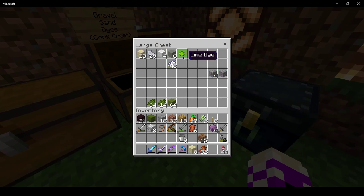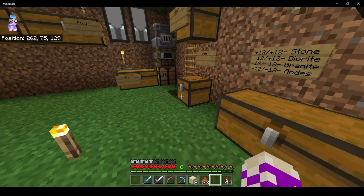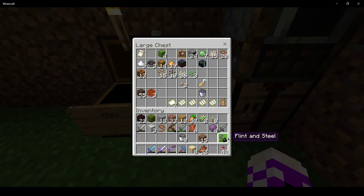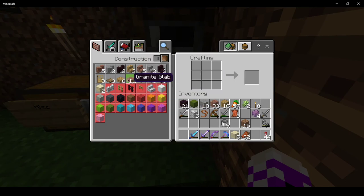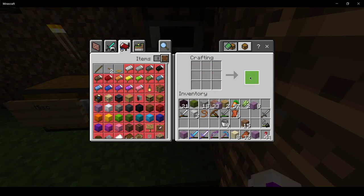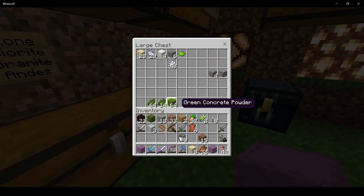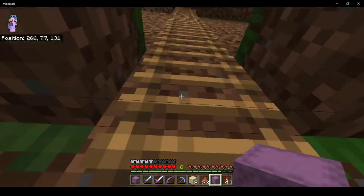Really low on gravel — sand isn't too difficult to get, but gravel is. I didn't put a bunch of chests in here — unless I used them all. No matter. Shulker blocks. They can stay purple — these will be for gravel.